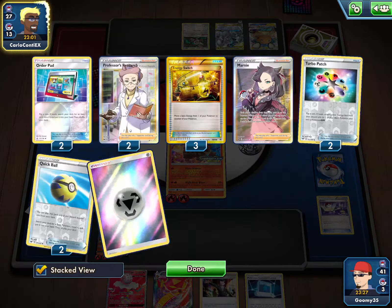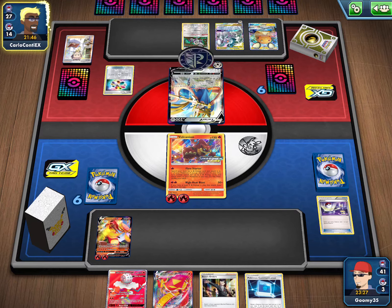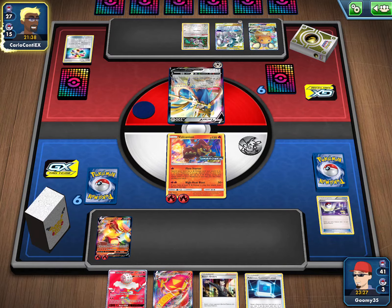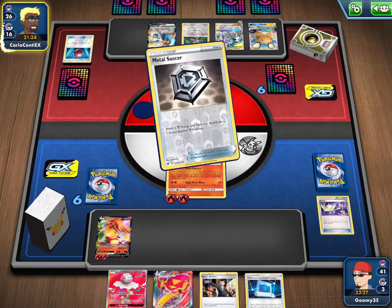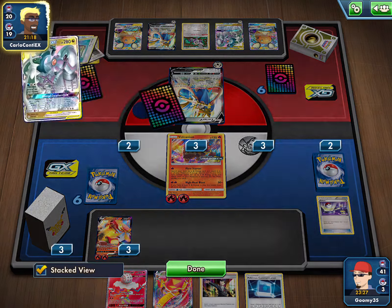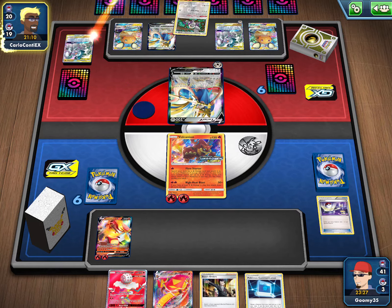There's a Professor's Research, discarding his hand and drawing seven cards. Wouldn't be shocked if he got Altered Creation. No ADP on this list — that's really good for me. There's a Turbo Patch — it's a tails, unlucky for our opponent. Flips are not going his way at all; he's down all of his patches. There's a Cherished Ball to get the Dedenne. There's another Zacian coming down, a Metal Saucer to his Zacian, and then a Dedenne Change discarding his hand and drawing six.